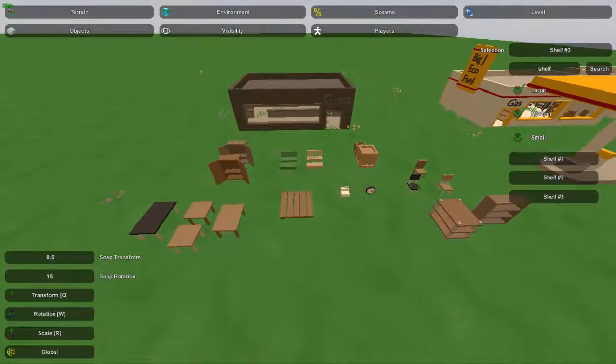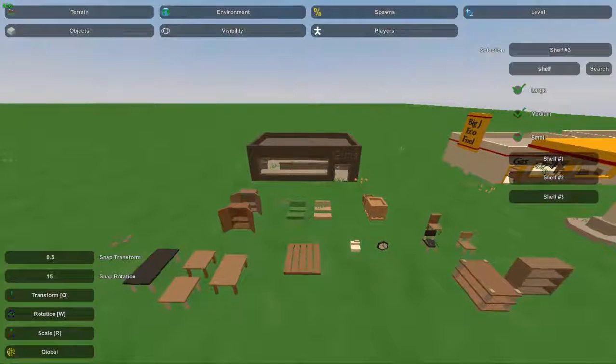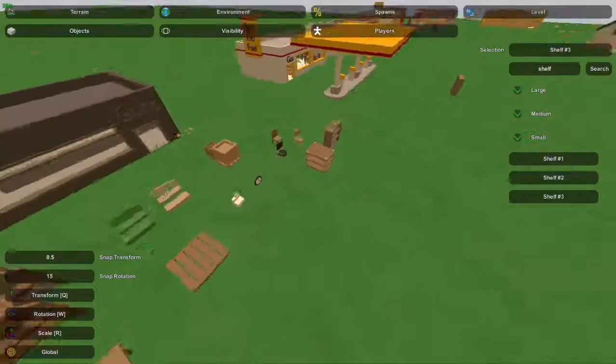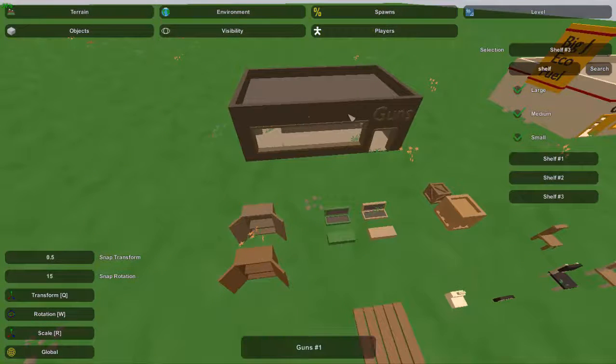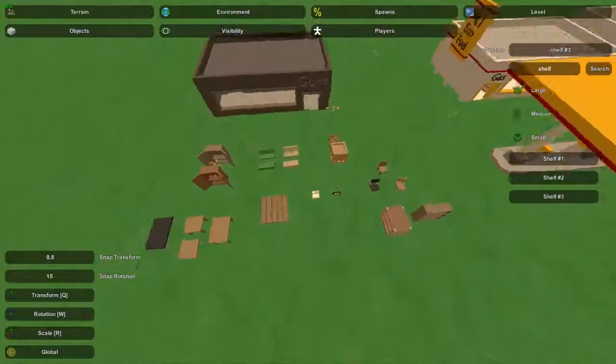Hey guys, this is Nathan and welcome to the gaming. In this Unturned map editor tutorial I'm going to be showing you guys how to detail the gun shop. First of all, in order to get this gun shop it's named 'guns,' so you can just search that up and find it there.